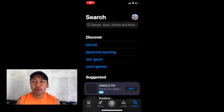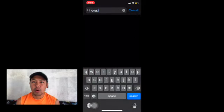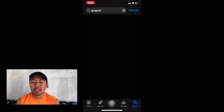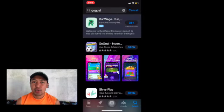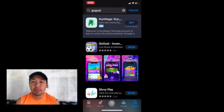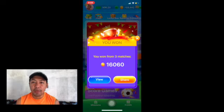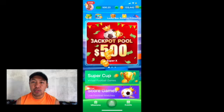The first thing that we're going to do is to look for the app at the App Store or Google Play Store. You have to type it and then what will appear is like this. Since I already have downloaded my application, it appears labeled 'Open'. So we just have to open it. Once you open the app, it will prompt you into this interface.